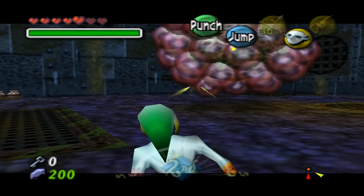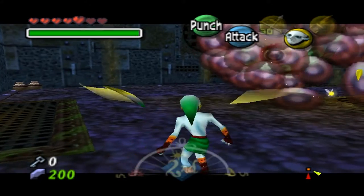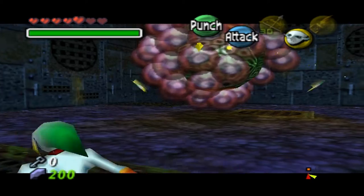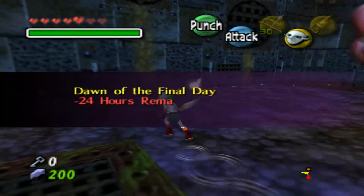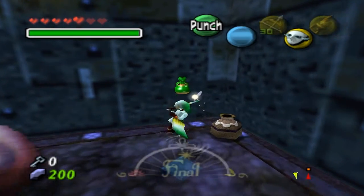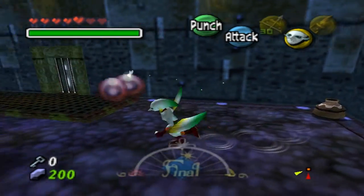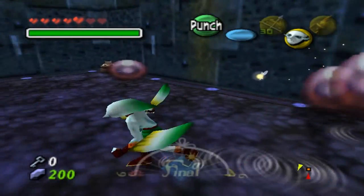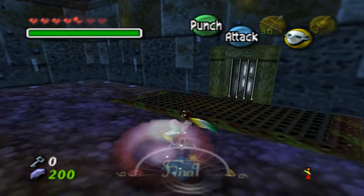This thing takes out a lot of health. You don't necessarily have to take out all the bubbles, but you just want to be able to get to the eyeball. See that - it's taking damage. Dawn of the final day, 24 hours remain. That's another problem with getting this temple started on a late date like this. Gotta watch out, the thing's behind me!